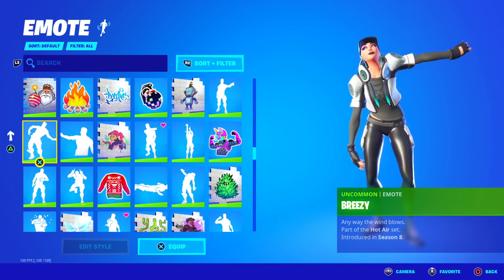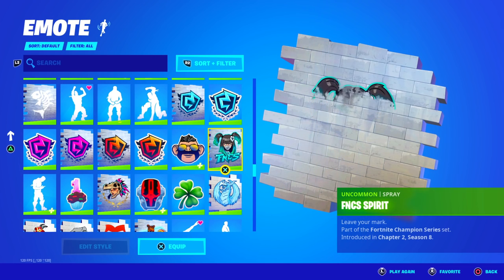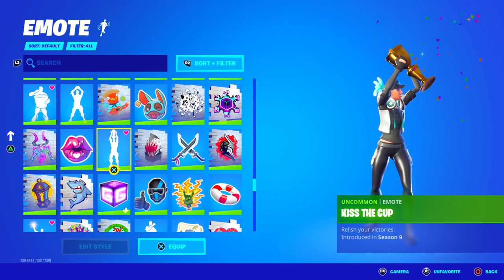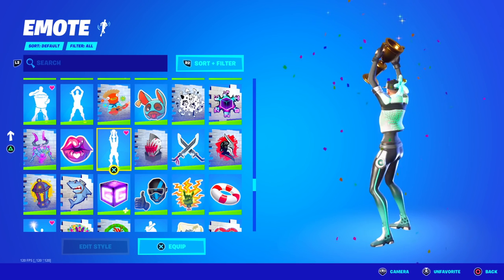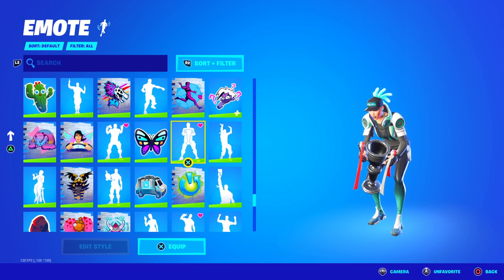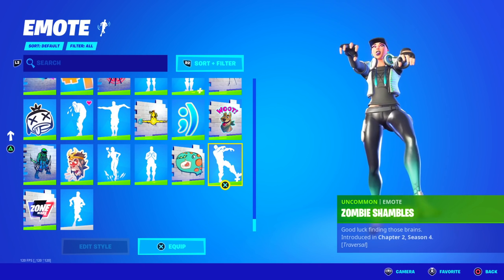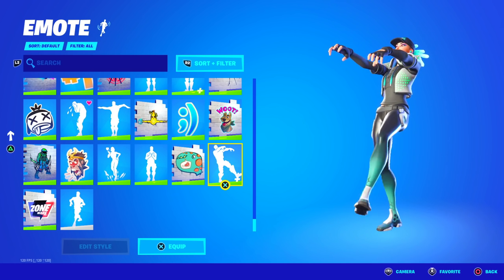They have a lot of exclusive FNCS sprays and emoticons. Kiss the Cub — one of the rarest item shop emotes, not been out in over 1,000 days already since the World Cup. In my opinion, it will return when there's a World Cup 2. Out with the Old — never gonna return. Raise the Cub — again, probably never gonna return. And of course, they have Zombie Shambles from Chapter 2 Season 4. This didn't come back at Halloween, which is why it's so rare now.